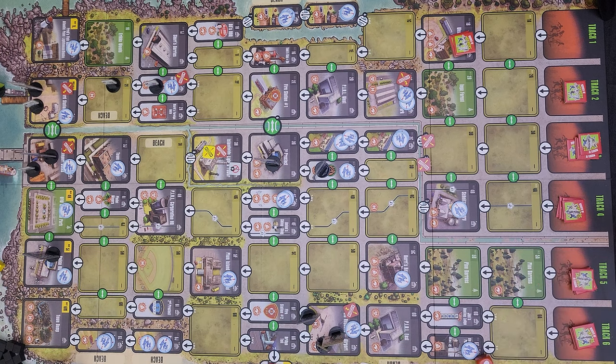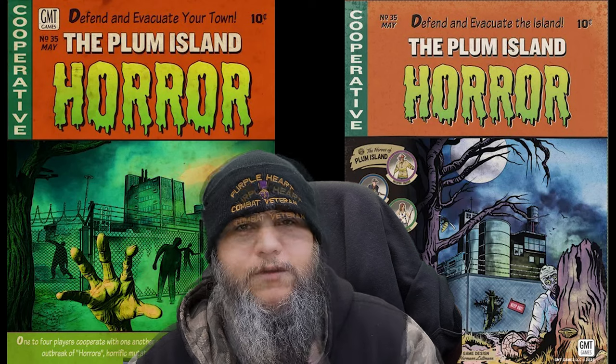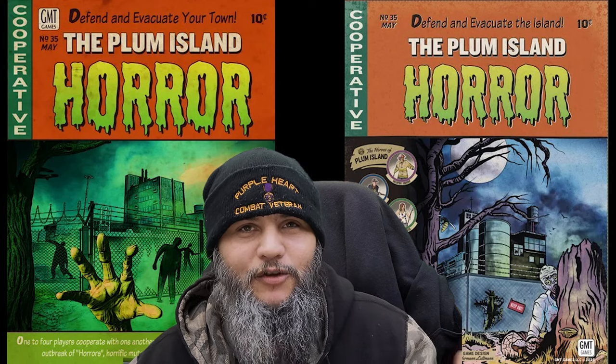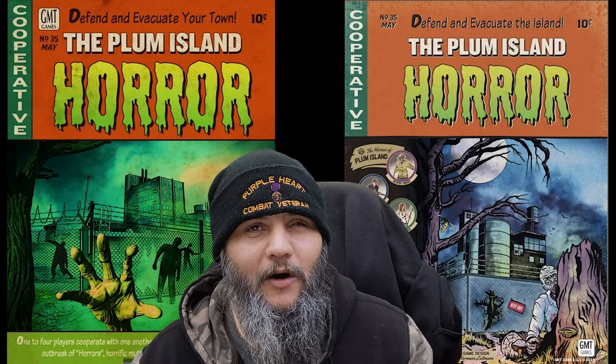That's the basics of how Plum Island Horror is played. So do I recommend it? Definitely — I love Herman Luttmann's games, I love the zombie genre, so this is right up my alley. It solos really well, it can be fully cooperative, and there's no human bad guy — the bad guy is controlled by the game mechanics. For cost, it ranges anywhere from $65 to $95 depending on where you find it. I wouldn't recommend the publisher's website since that's the highest price — shop around.